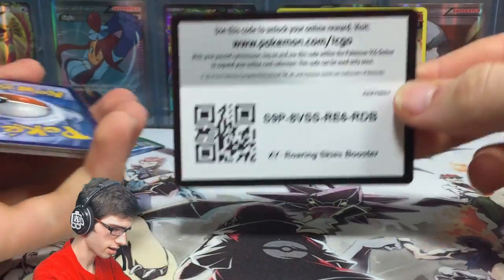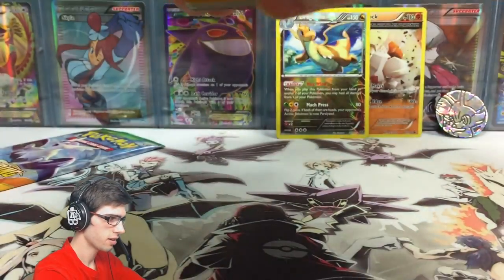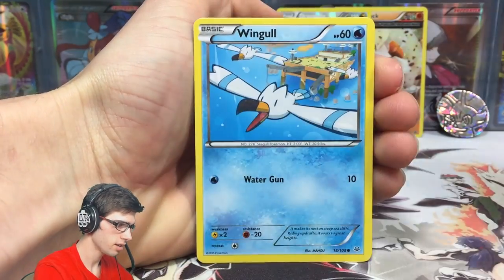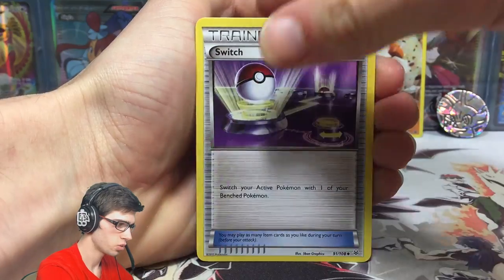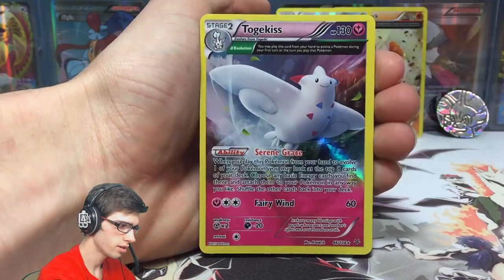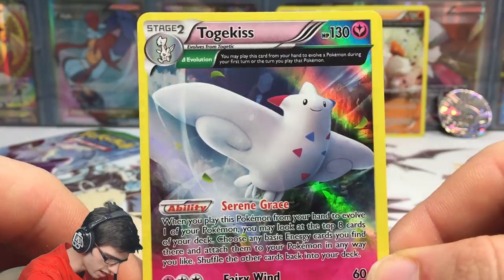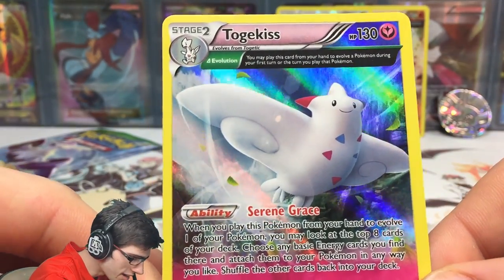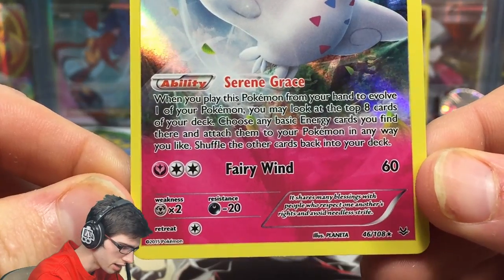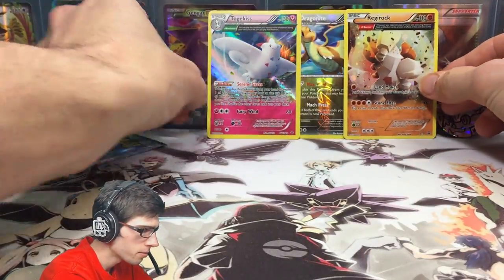The code card is the right way this time — that's strange, not used to that. From the Mega Gallade pack we got a Sailor, Electabuzz, Fletchling, Wingull, Ninjask, Switch, Shelgon, a reverse rare Excadrill with Peck and Drill Run, and a Togekiss holo. Togekiss has 130 HP with Serene Grace and Fairy Wind. So we got two Ancient Trait hollows out of this blister so far — pretty pleased with that.